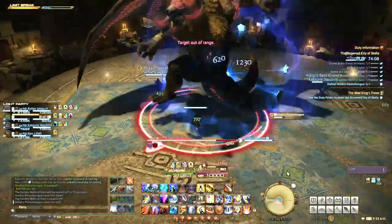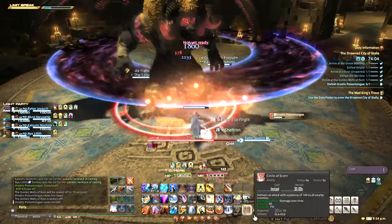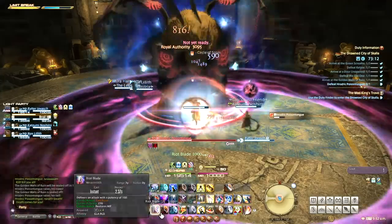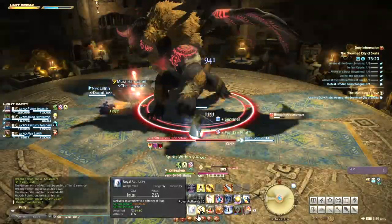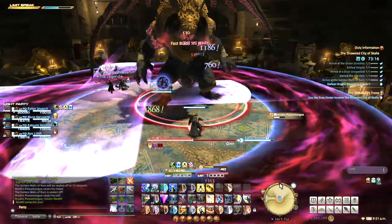Now for his 3 chaos abilities that afflict players — none of these have cast bars, but they all have huge markers. Ring of Chaos surrounds one player with a massive ring that will hurt other players when it goes off. What you should do is situational — usually running to the edge is fine, but in some cases that will hurt everyone. The worst thing is to keep changing your mind. Basically, it's on you to move where you will hit the least amount of players, and then stay put so they can adjust.